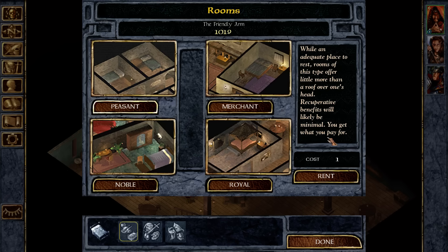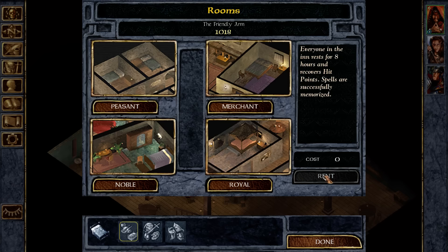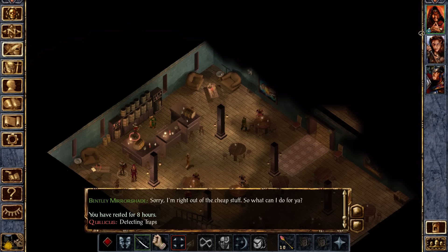We're going to get a peasant quality room, which is fine. If you get a fancier one, you do heal more. I'm not hurt — I just want to rest so that my spells reload, so I have access to identify.